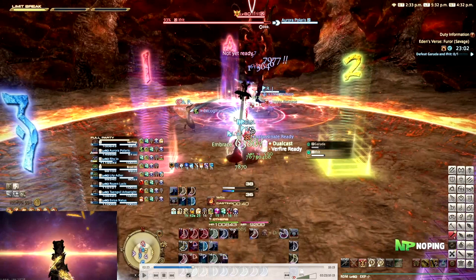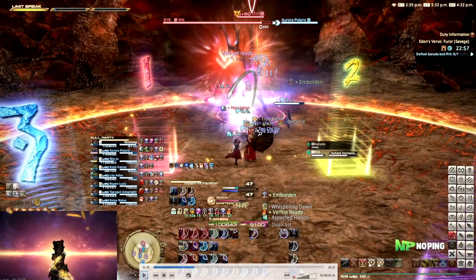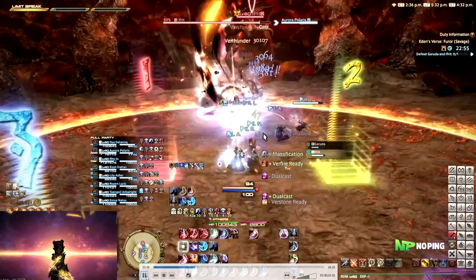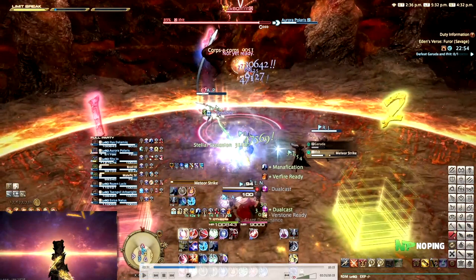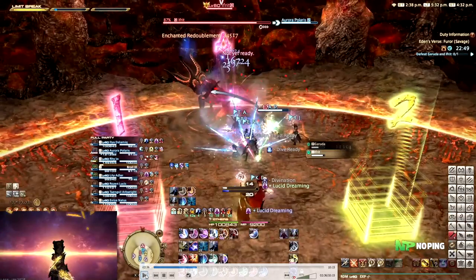So basically for now: the main tank that was tanking Ifrit is going to get a tether and be hit by an auto-attack-like attack that gives them Lightheaded - you don't need cooldowns for this. Your off-tank will provoke the boss and they will be targeted by the real tank buster, which is called Instant Incineration. It also has a very big AoE indicator and is an AoE, so make sure you don't hit other people. Right after this tank buster, Ifrit is going to be doing Meteor Strike on the first person in aggro - as soon as this starts casting it locks in the position of the person tanking the boss, so make sure you move away from that position.